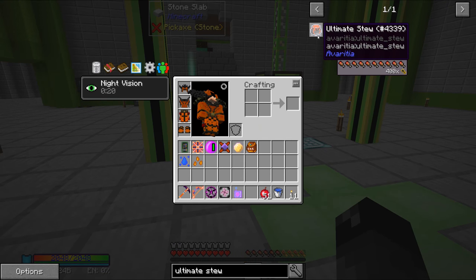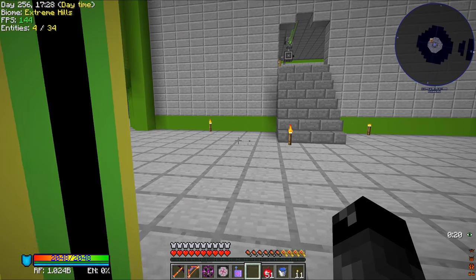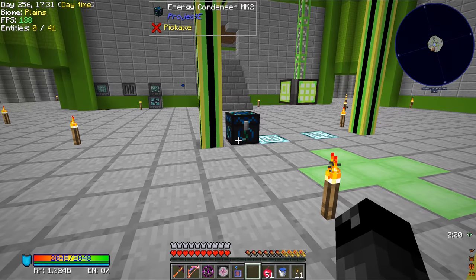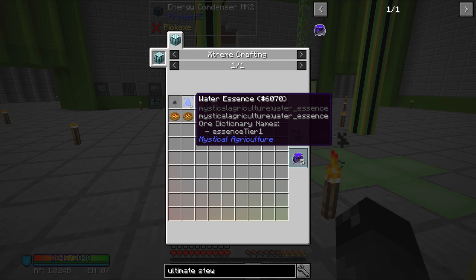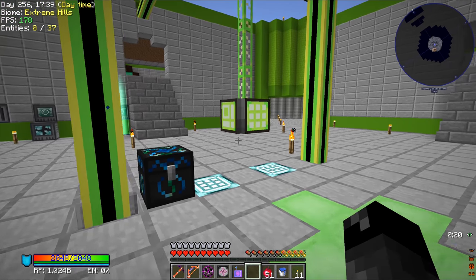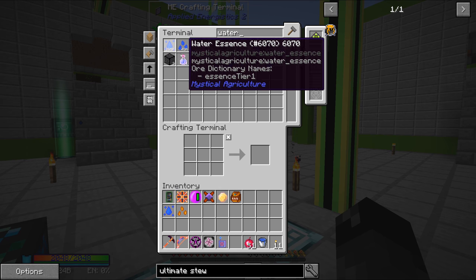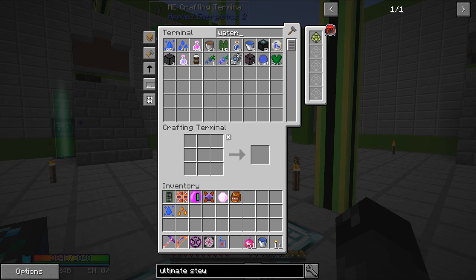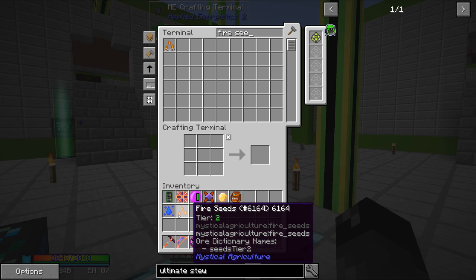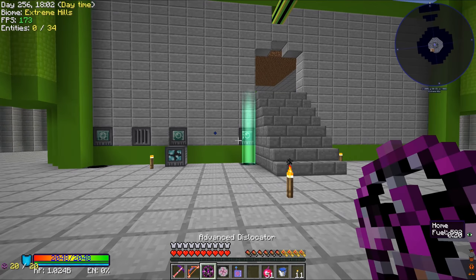So the ultimate stew does require us to have pilot neutrons. We have that already collecting - you can see those through the world right there at our neutronium collectors. So we can not worry about that. Water essence we've had going for a while now. If we go over here and look at water, we can see we have 285,000 water essence. We're good to go on that. Fire essence is one that we don't have, but we do have an auto craft though. I went ahead and crafted up one of those fire seeds, so we already have fire essence essentially ready to go.